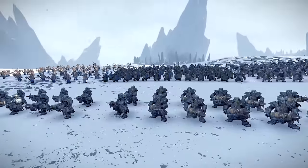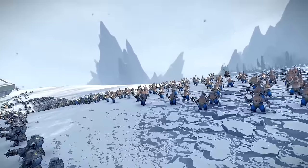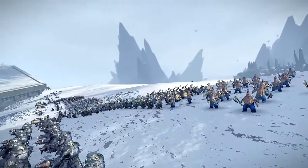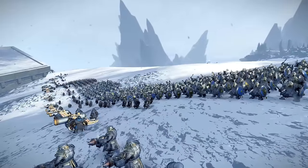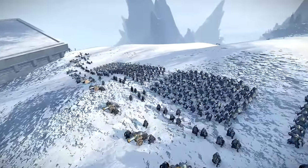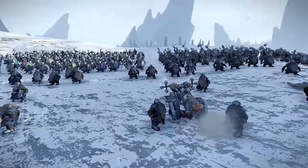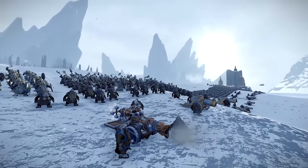These guys here are really cool — the Iron Drakes with the Trollhammer torpedoes, and they're meant to take down large monstrous infantry, so they'll be good against the Shagoth and the Dragon Ogres, as well as the cannons, the Slayers in the back, and the flame cannons. It's worth mentioning this is just a quick debug mode look at their army — they'll actually deploy a little bit different to this, but I just thought it'd be interesting to see what we were up against on top of this hill.